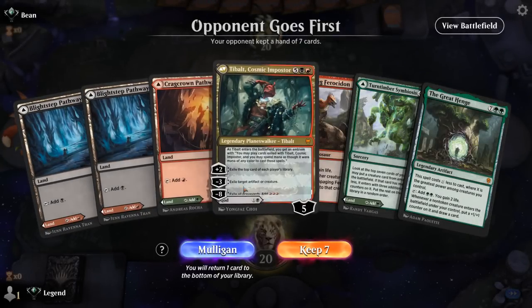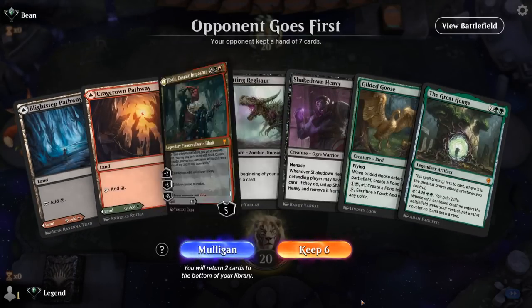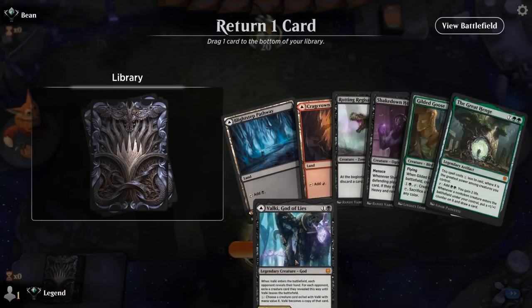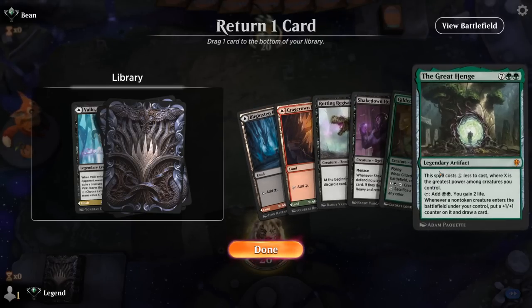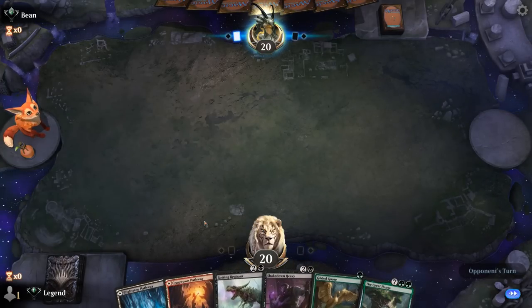Okay, we're on the draw. This hand has lands and spells but they're not particularly synergistic — turn two Valki into Ferocidon, but then we're far from Great Henge. I think we need something more busted. This potentially works — get rid of Valki, then turn one Goose, turn two Regisaur potentially. If we find another green source we can play Henge the following turn. Opponent also with the turn one Elves — well, we can play our own turn one Elves and that solves all our problems.